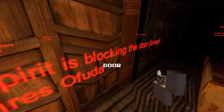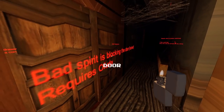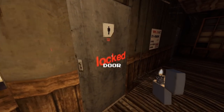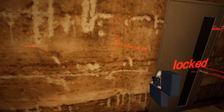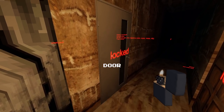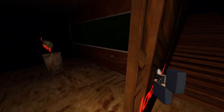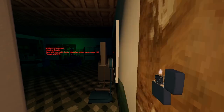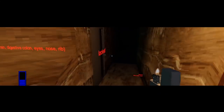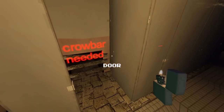Other notes include: 'Bad spirit is blocking the door, locked, requires Ofuda' — which is a talisman you can find in the library. This door just says locked, again something you have to open from the other side. There are more locked doors noted here, though actually these doors are not locked — I don't know what that is about. Maybe there was a quest planned here which was not put into place. Again 'locked from the other side', 'crowbar needed to get through here'.